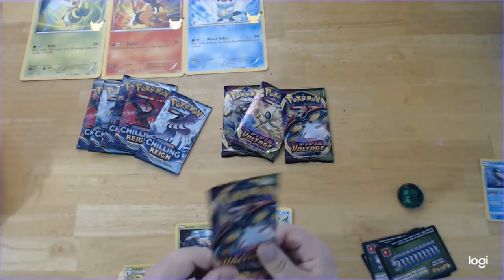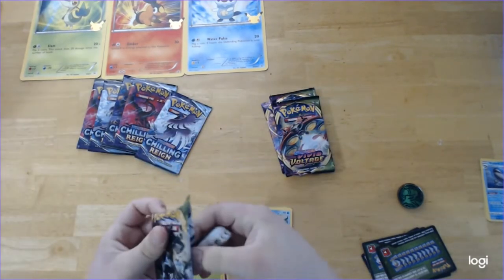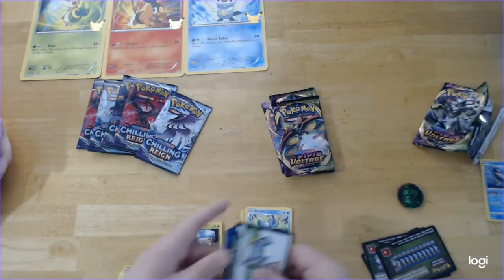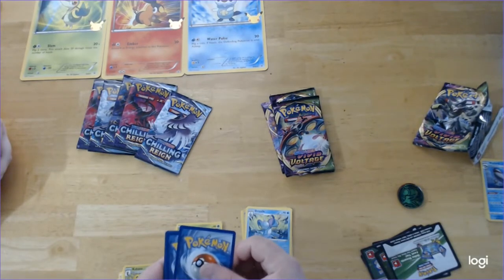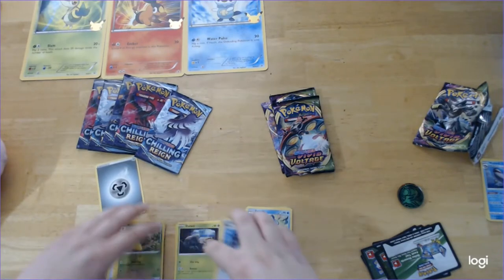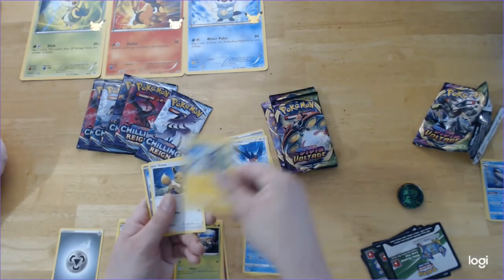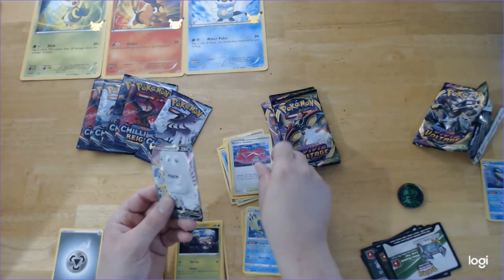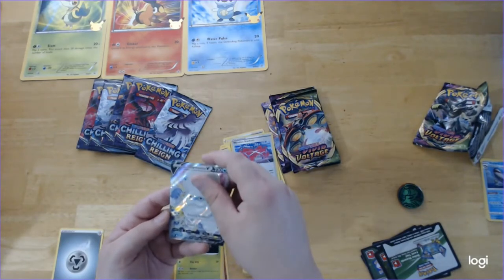I'm thinking of saving the Orbeetle packs for last — I'll do the Zarude, just because I pulled that $300 Pikachu Gigantamax from an Orbeetle pack. Orbeetle is one of my absolute favorite Galarian Pokémon, so I'm keeping it as a good luck charm. One, two, three to the front, and flip the Metal Energy. Nessa. Swellow. Zap. Eevee. Woobat. Arrokuda. Seedot. Phantump. Reverse Whale Winden Stadium. And Galarian Darmanitan V — look at that beautiful full art! I love the texture, so wavy.